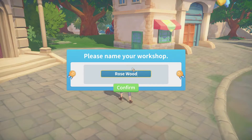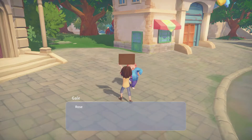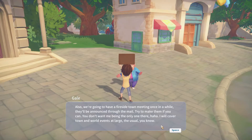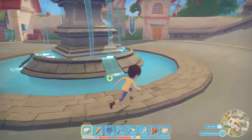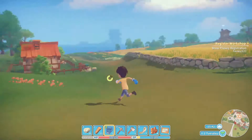Rosewood, Builder Daniel, birthday on the 12th — that's what I said my birthday is. Boom! Your registration is complete. Also, we're going to have a Fireside Town meeting once in a while — basically the mayor is telling us they're going to have meetings where everybody gets together and chats about what's going on in the town and what they want to change.